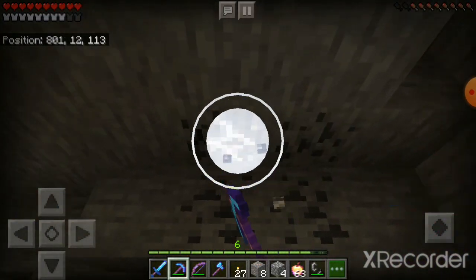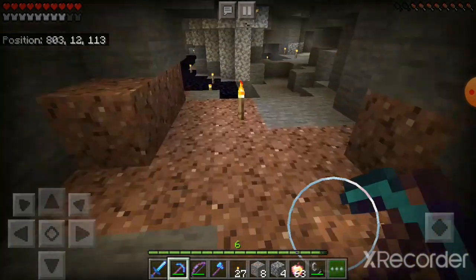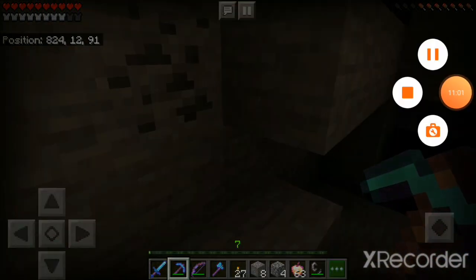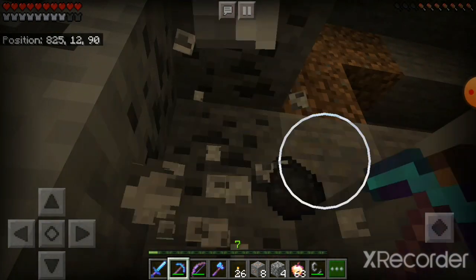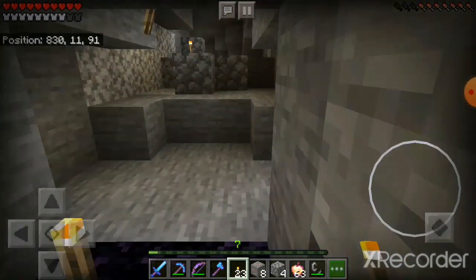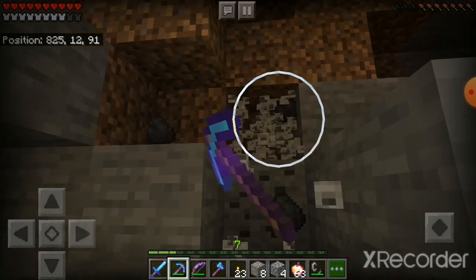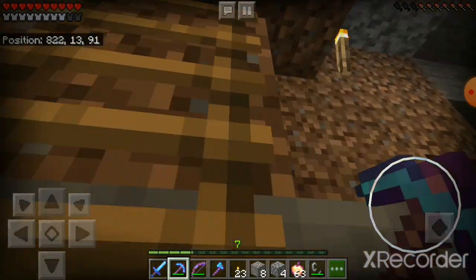I think I should make a survival map that I start from the beginning for you guys so you can actually watch me make my house, because I make my houses in creative. I hate making houses in survival. Let's explore this side of the cave. I usually light up the whole place first because I don't want a zombie or spider to come out. This was a very empty cave — looks like I'm going to have to find a new cave tunnel.